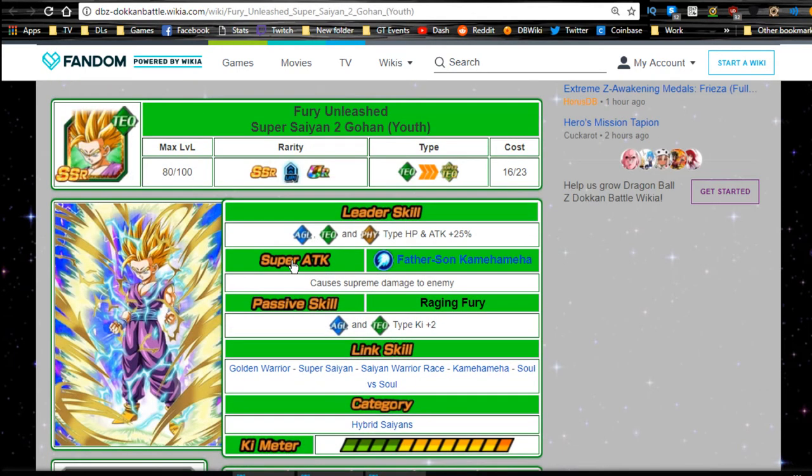It's going to be a longer video. First we'll go over the basic SSR stuff before they Dokkan awaken - their leader abilities, super attacks, and passives - then jump into their actual Dokkan forms. First off, Fury Unleashed Super Saiyan 2 Gohan Youth: his SSR leader ability is agility, technique, and physical type HP and attack plus 25, and his super attack is Father-Son Kamehameha with supreme damage.